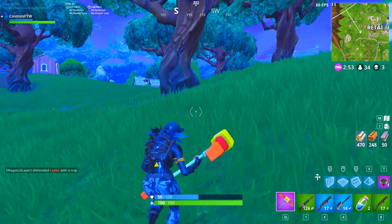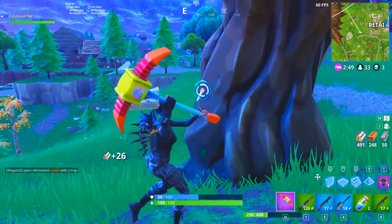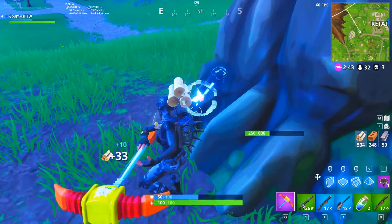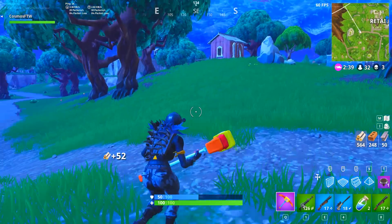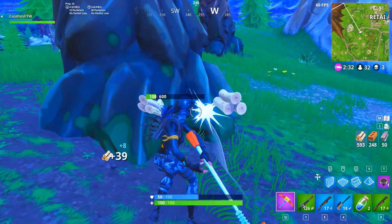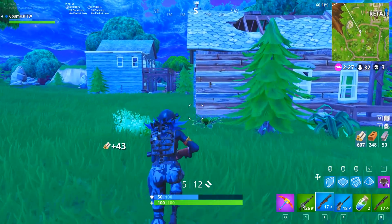This guy starts doing some insane building tactics, gets above me, and absolutely destroys me with his shotguns — on 50 HP while I had full shield. The Skull Trooper and Ghoul Trooper with any back bling has to be the number one spot because they're the most tryhard skins. For the Skull Trooper you've got the Raven back bling, for the Ghoul Trooper you've got wings — there are so many good back blings that look absolutely amazing on these skins. That is the number one spot.